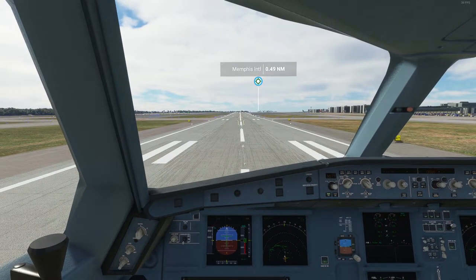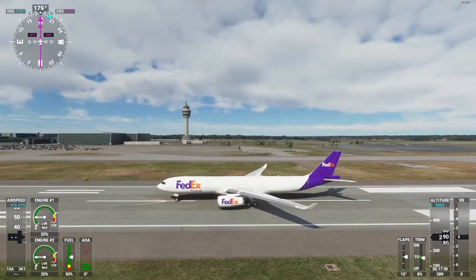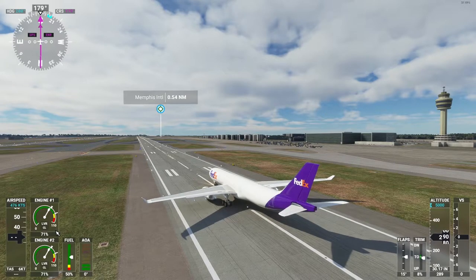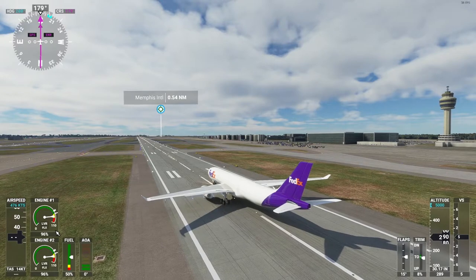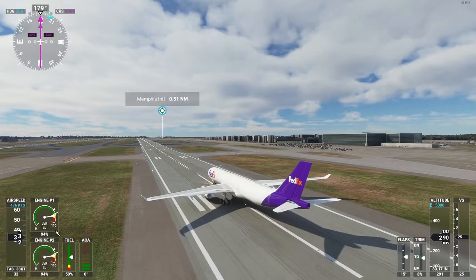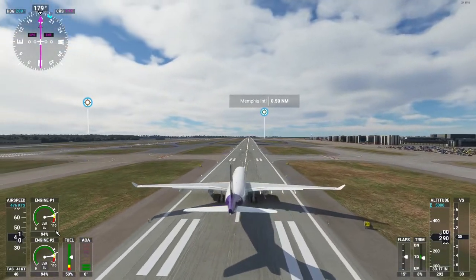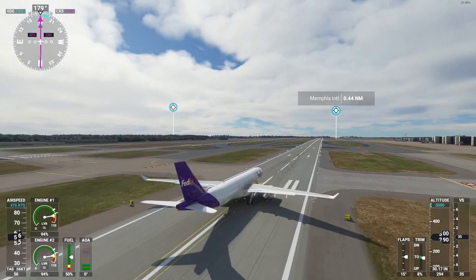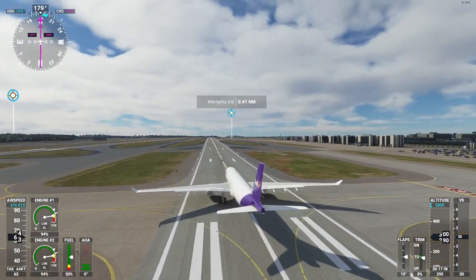Here's a tip about Airbuses in this game: down on the throttle lever, you want to set it to CL. At the moment it's on auto throttle — CL. I'm going to keep pressing until it says FLEX, and then go back a little to CL, because if the throttle setting is too high, the autopilot will not use that setting and it will be stuck on full throttle.